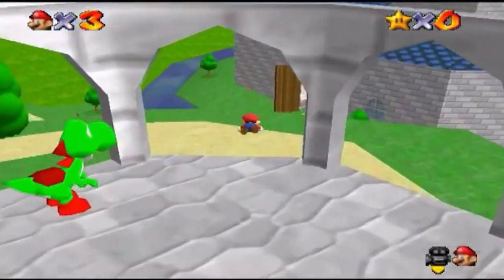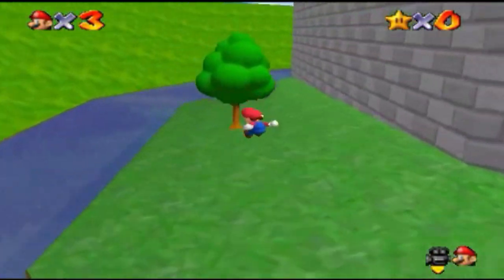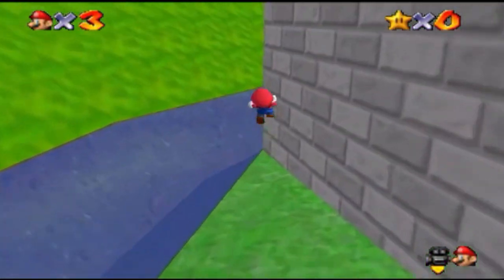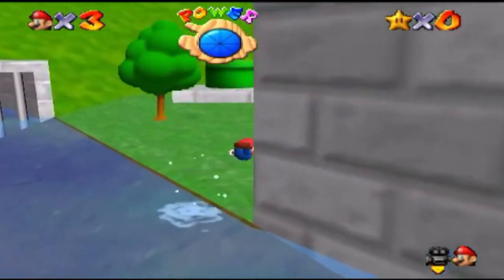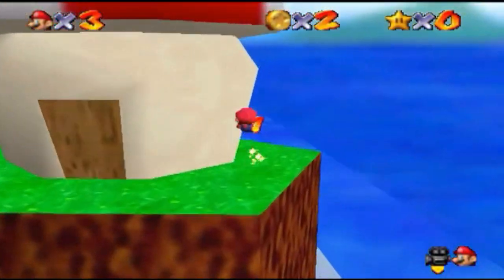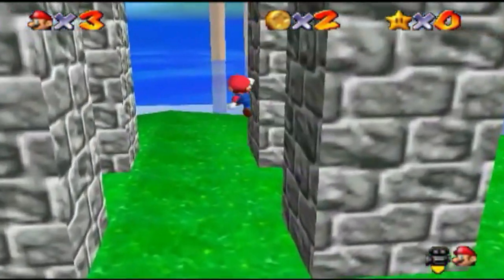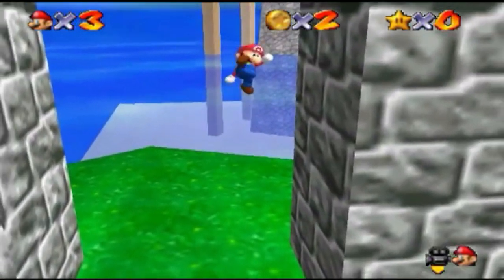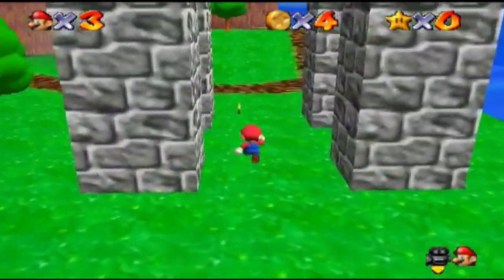Super Mario Star Road. There are already more than 100 Mario 64 ROM hacks out there. This is an older one but a very well-known one. In Super Mario Star Road, the hub world is completely different and so are all the levels. It's really fun to enter a new level and explore it while searching for stars. It has 130 stars to find — 10 more than the original game. The platform challenges are a bit more difficult than in Mario 64, but not extremely hard. This is a good ROM hack to start with if you want to try some Mario 64 hacks.